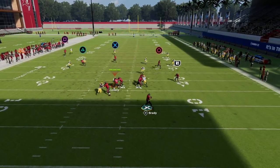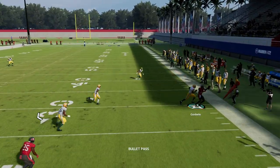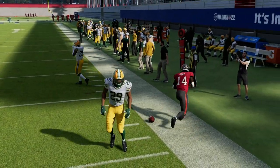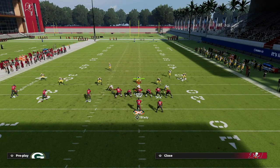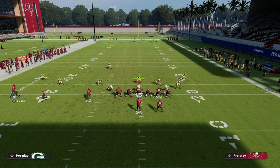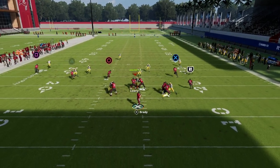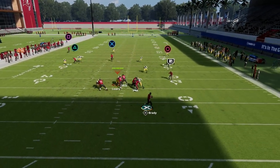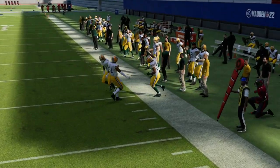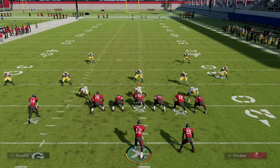You can throw this to the sideline over and over — you just have to work on the timing a little bit. If they have flat zone knockout they might make a play on the ball, but I'll show you one more time with the ghost route. Pass lead outside, see that catch animation, and he's able to catch the ball.